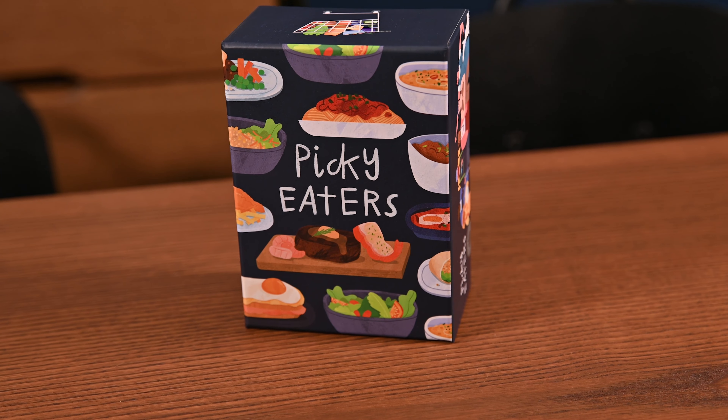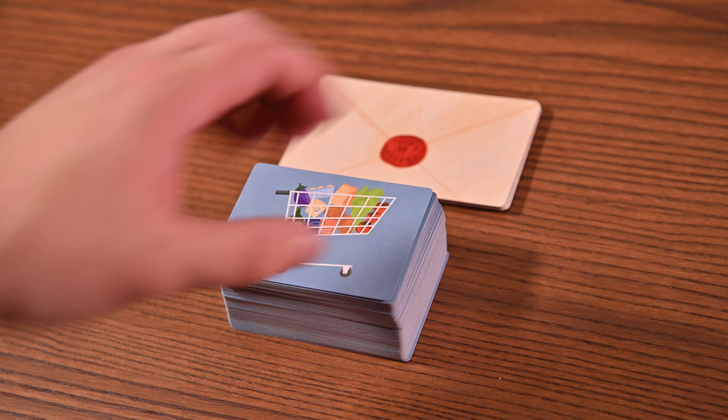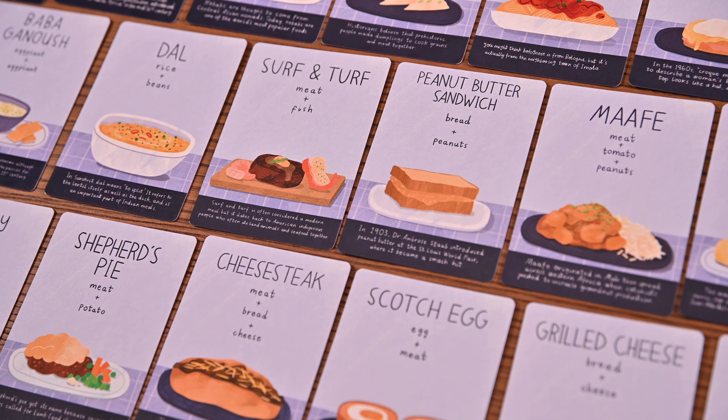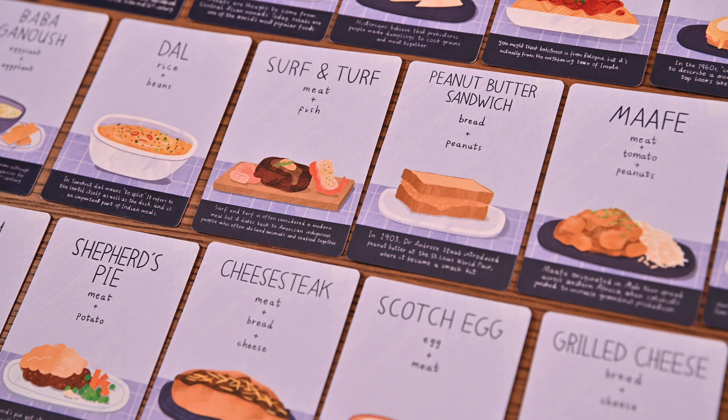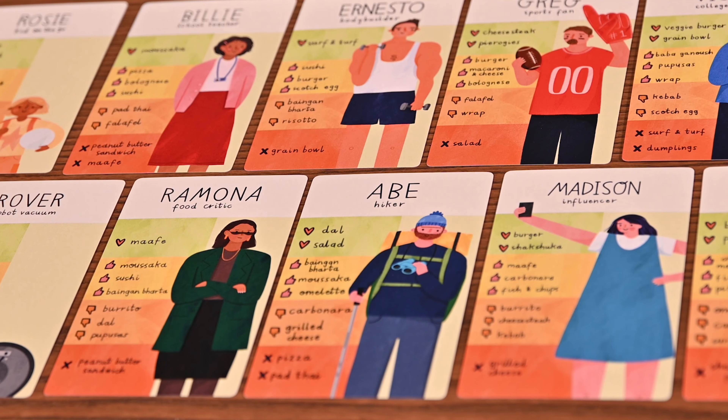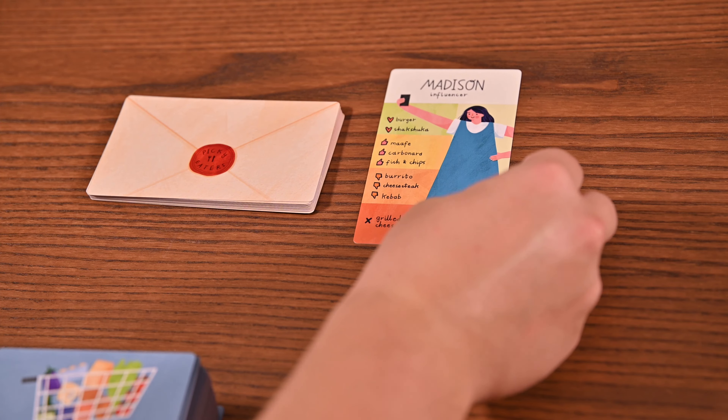Let's take a quick look at how this game plays. As always, you begin by setting up: shuffle the food deck and the guest deck, select the first player, and you're ready to play. The goal is to make the best feast for five picky dinner guests. The game is played in five rounds, and each round has five steps.